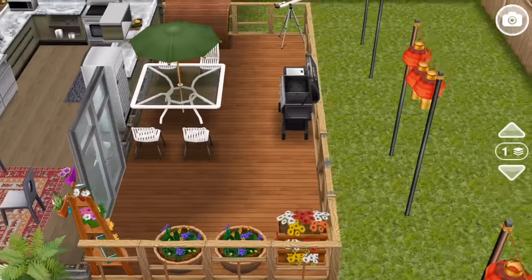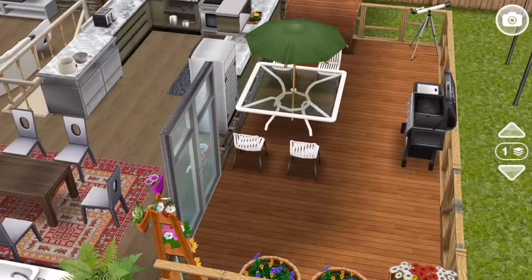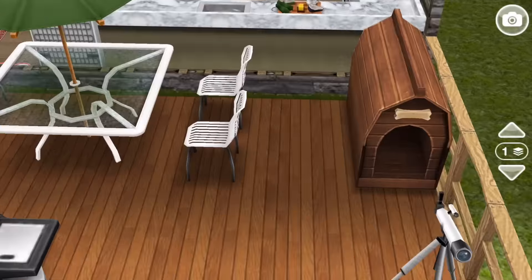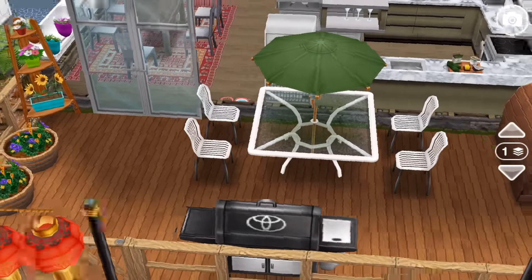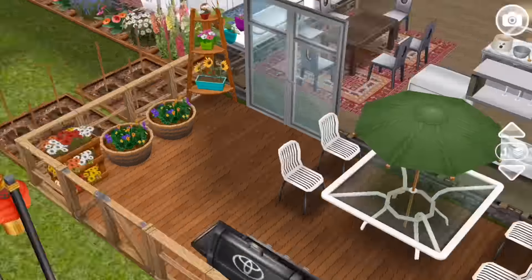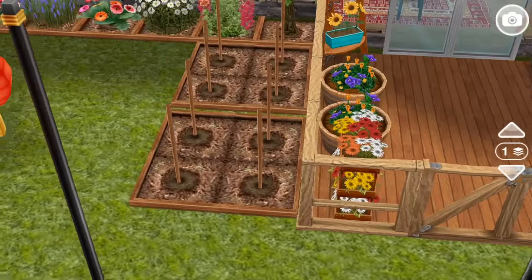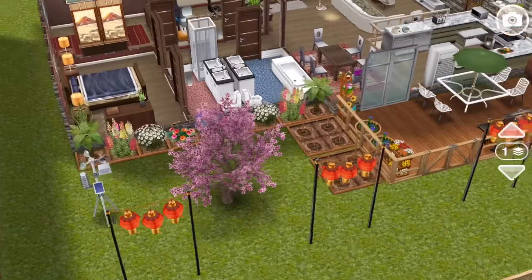I didn't go into too much detail before about the outside patio, but here it is. I kind of think of this as more of a deck, so it's all wood. There's space for the dog to hang out, space for looking at the stars, grilling, a place to eat. And we also have some very beautiful flowers. There's a gate there to get out into the yard proper, where there are some vegetable patches — garden patches, essential in Sims Freeplay.